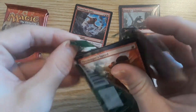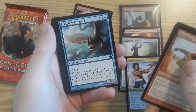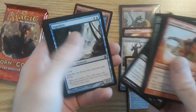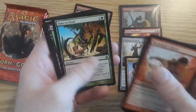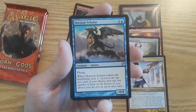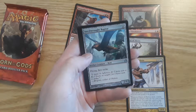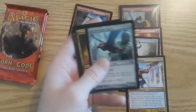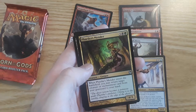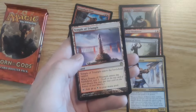Last Theros pack. This is a pretty cool pre-release kit — I told myself I wasn't going to do a pre-release kit this weekend since I did one every last two or three weekends. But it turns out I messed up recording and had to start another video. Time to Feed. First uncommon — as I hit the camera — is a Sphinx. Horizon Scholar, 4-4 flyer. Anvilwrought Raptor, a 2-1 flyer artifact creature Bird. Pharika's Mender, a 4-3 Gorgon. And the rare is Temple of Triumph — when Temple of Triumph enters the battlefield, Scry 1. Pretty cool.